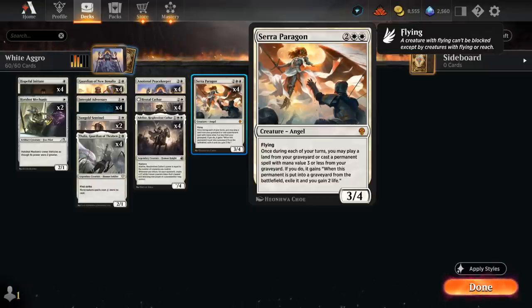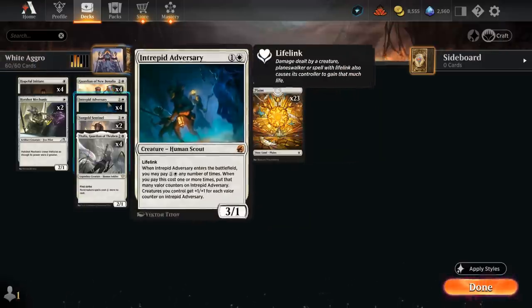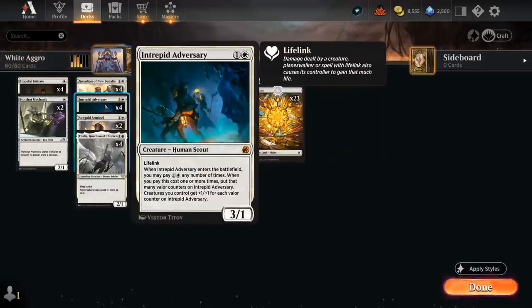Seraparagon works quite nicely alongside Intrepid Adversary specifically — a 3/1 with lifelink at 2 mana that the opponent often wants to trade for early, otherwise it's difficult for them to outrace. But in the late game, once we have more mana, we can replay it with Seraparagon and still pay 1 and a white any number of times. It enters with that many valor counters, giving our team a +1/+1 for each valor counter on Adversary, which is an awesome anthem effect to pump the team.